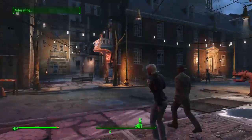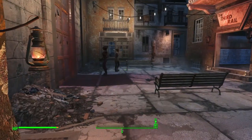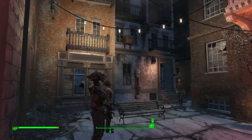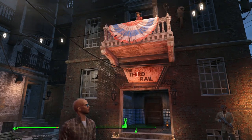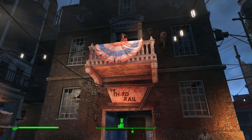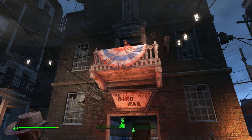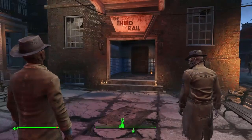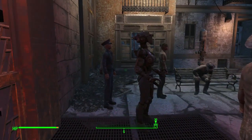We walk into Goodneighbor where Hancock is giving a speech, gathering everyone around. He talks about freaks sticking together and calls out the Institute as the real enemy — not raiders, not super mutants, not even Diamond City. He rallies the crowd, someone shouts about the Institute and earns some Jet from Hancock.